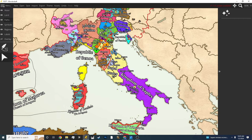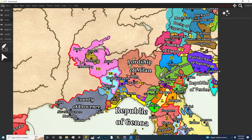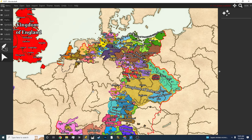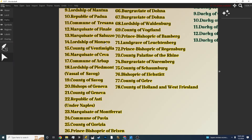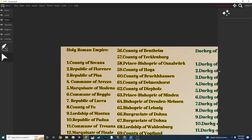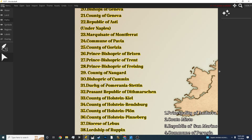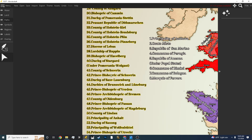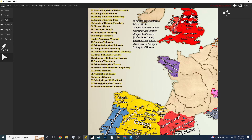Italy, and this red line is the border of the Holy Roman Empire, which is where I'm currently putting most of my time. As you can see I'm working here — this is the explanation here. The yellow stroke means the countries of the Holy Roman Empire.